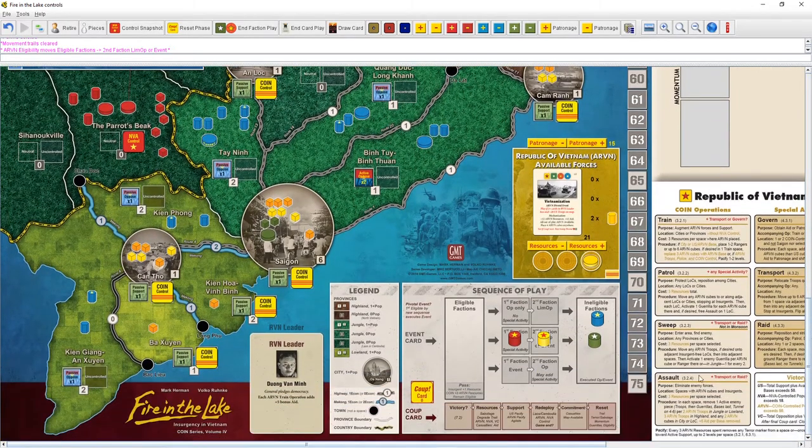We only have two pieces left so we've gotten most things out. We could patrol, sweep, or assault — I think we want to sweep to get more coin control. I'm a little worried the VC is going to do a lot of good stuff here. It's a limited op so we can only pick one space. We'll sweep into Ken Fong. Pay three resources, move any ARVN troops if desired onto adjacent insurgent-free LOCs then adjacent spaces, activate one guerrilla per ARVN cube or ranger.